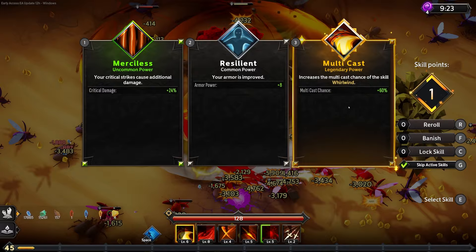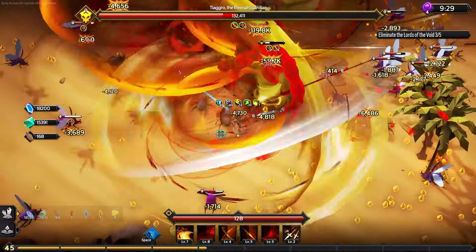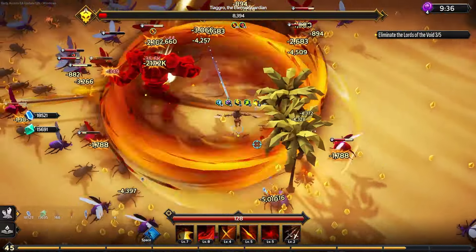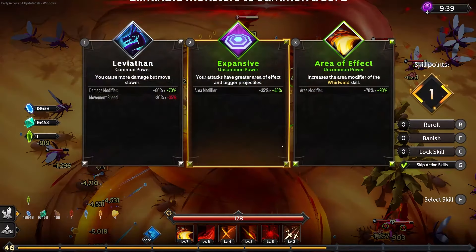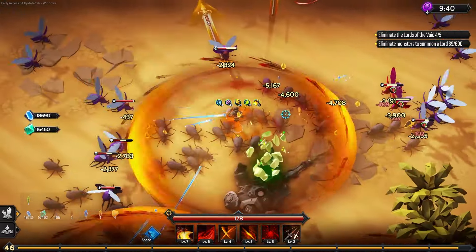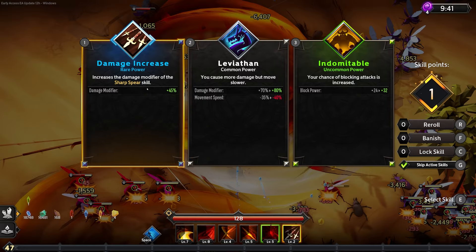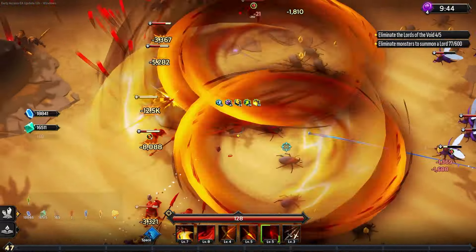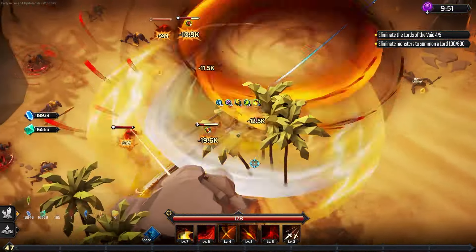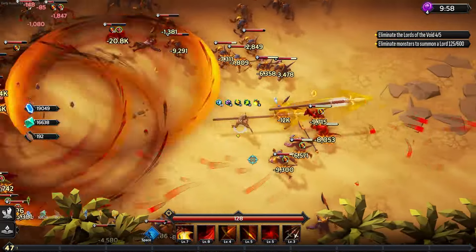Legendary power — let's increase the multicast chance of our Whirlwind. That's going to be great. We have one Lord of the Void left to take out. I'm going to increase our damage modifier. Let's increase the damage modifier of our Sharp Spear — a little bit more direct damage. At this point I'm kind of just wandering around, collecting materials to make it easier for myself later on when upgrading different weapons.